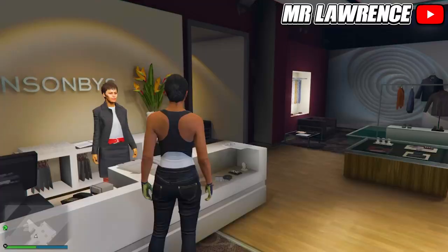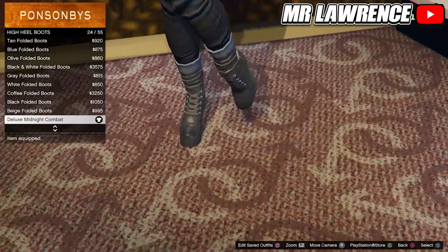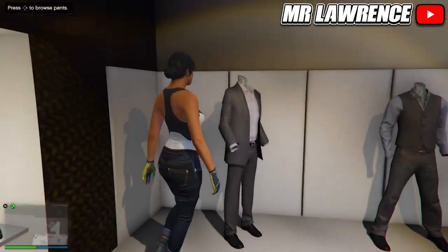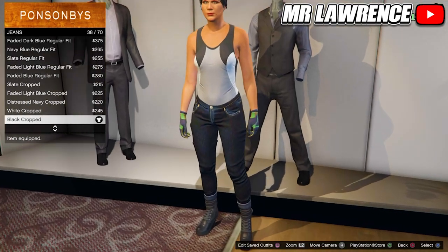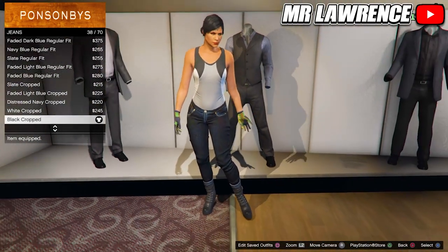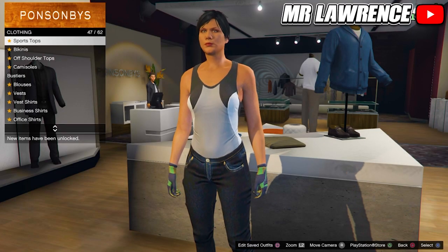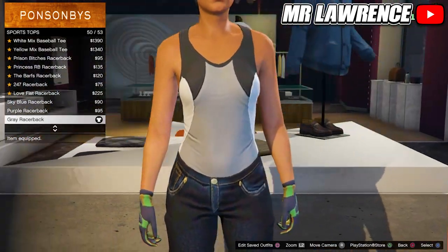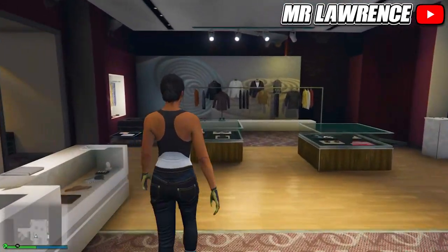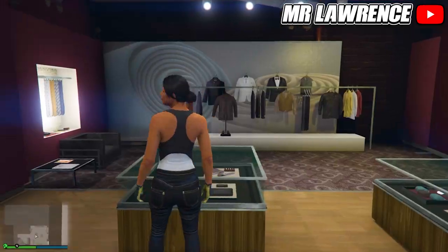For the checkerboard outfit, we will first go to the shoes. Go to high heel boots and select the deluxe midnight combat boots. Then go to the pants, go to jeans and purchase the black cropped, number 38. Come over to the tops and go to sport tops, then purchase the grey razor bag. Now make your way over to the accessories, go to the gloves and equip the light woodland armored. Save this outfit in slot number 10.